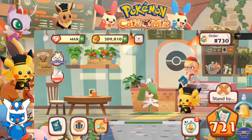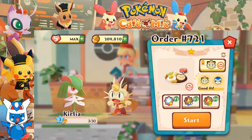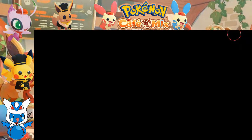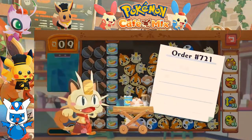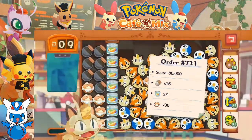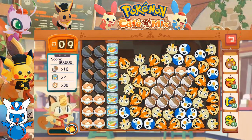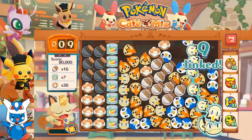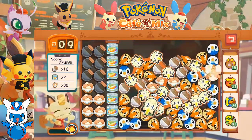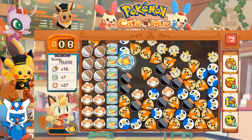We are up to order number 721. Curlia would like some eggs. Alright Meowth, let's serve it up. We got salt and pepper, we got cans of fruit, and we got eggs. This is not exactly what I want, but I think we can make this work.